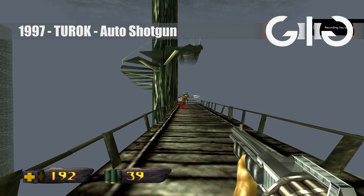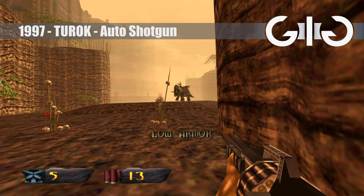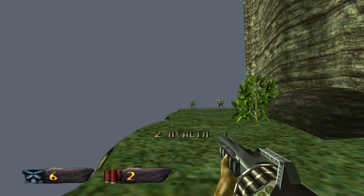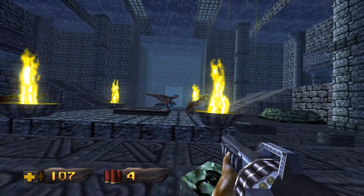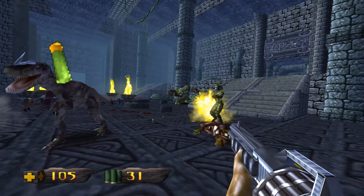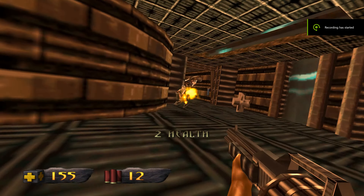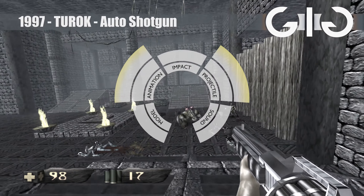The auto shotgun is a case of rinse and repeat with a bit faster fire rate — all previous comments from the first shotgun apply. It's neither more nor less fun in my opinion, as what you lose in satisfying pump animations you gain in higher fire rate and the added impact that creates. Good all round, and the highest rated 3D shotguns in this series so far.